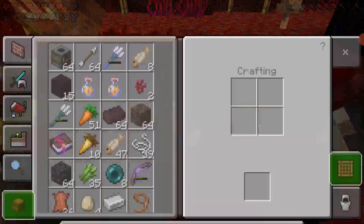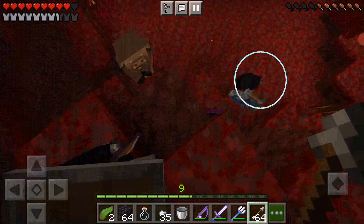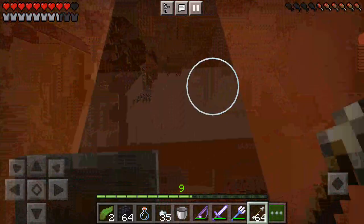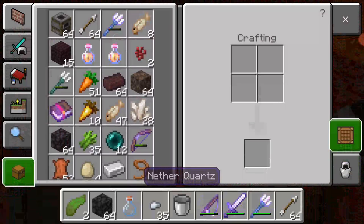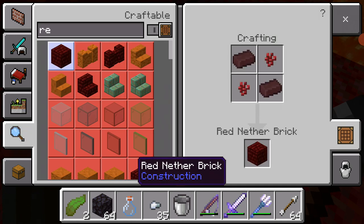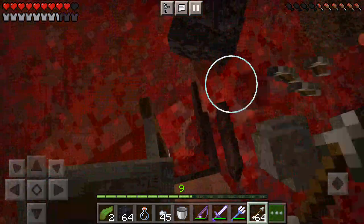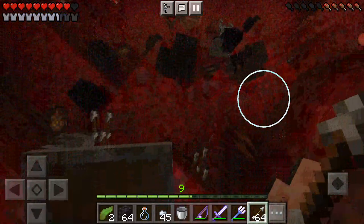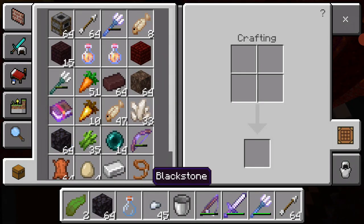Oh, something that I actually need for once — yes, nether quartz! I need nether quartz. I got more nether quartz. Give me nether quartz. Give me the nether quartz. Make some red nether quartz at least. Actually, I'm going to take some blackstone — I got two stacks of blackstone.